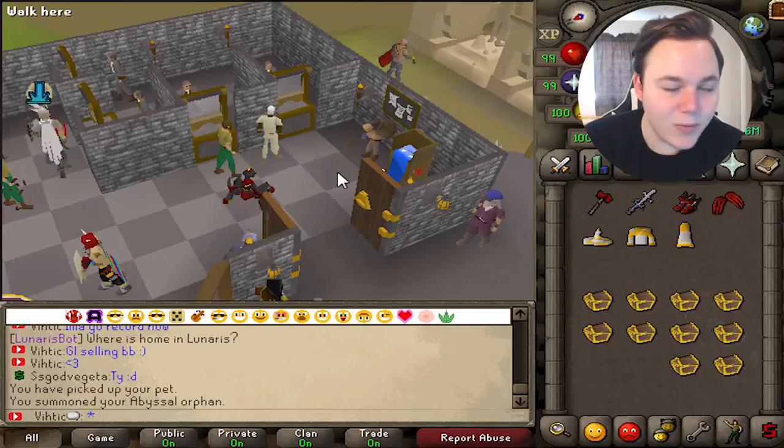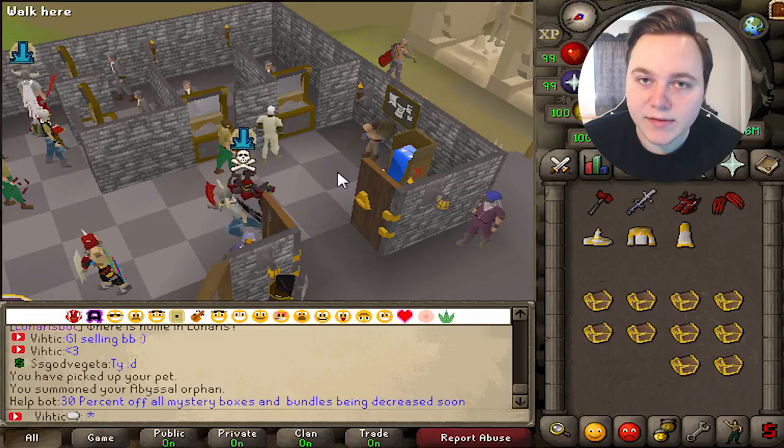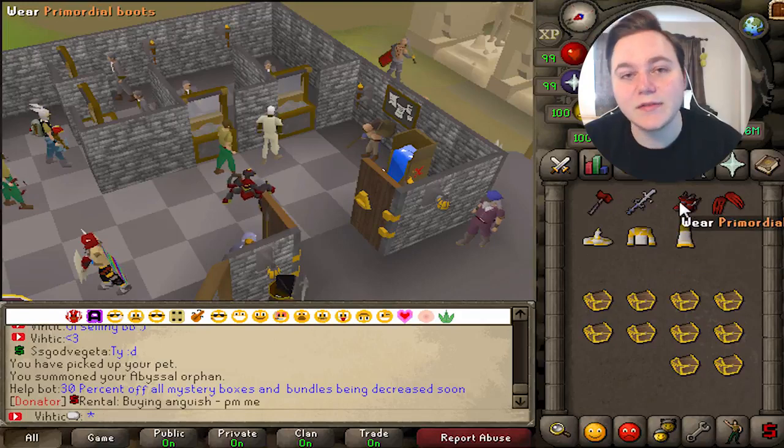Not only are we doing a giveaway, but we are doing two giveaways. First off, we're gonna be giving away 10 of these Abyssal Sire Mystery Chests. You wanna stay tuned at the end of the video to see how to enter that giveaway.